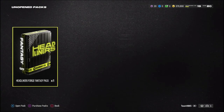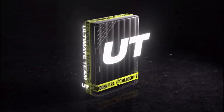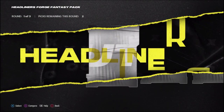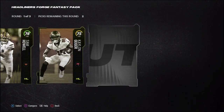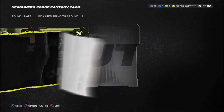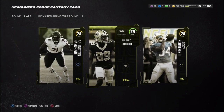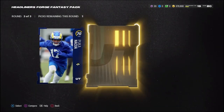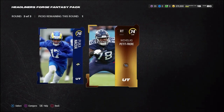We're literally going to get nothing from that. Finally, we have a headliners forge fantasy pack from completing the headliner challenges. It looks like 78, 75 — not too great. The next round gives us a 78 and then another 75. Final round: another gold and then another gold — they literally saved the worst for last.